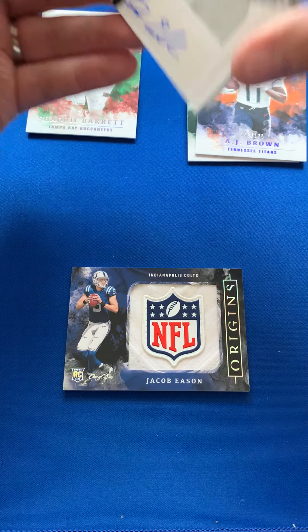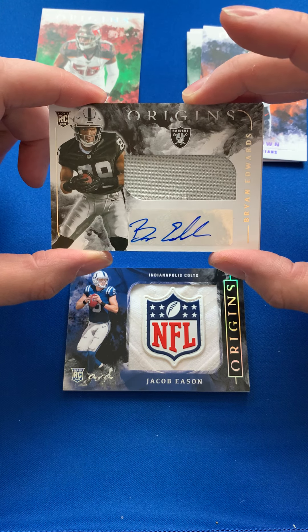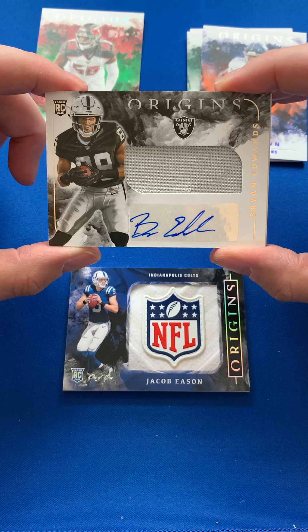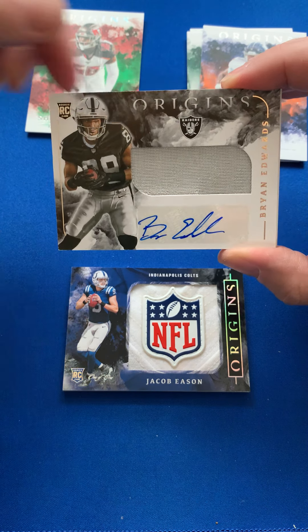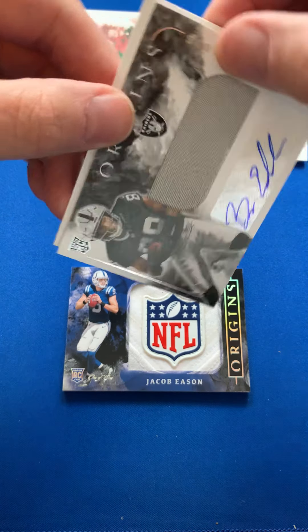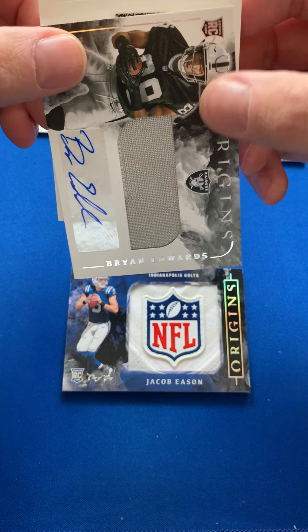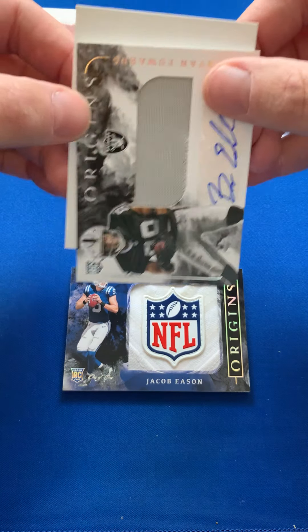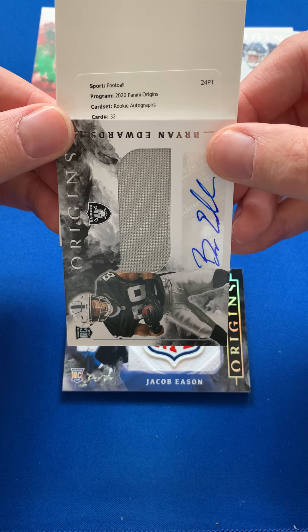Don't really care what the rest of them are now. We've got Brian Edwards — not the nicest patch in the world, but hey, we'll take it. This is amazing! And what have we got on our redemption? Oh, it's upside down, I'm never going to get this right. Okay, rookie autographs number 32.